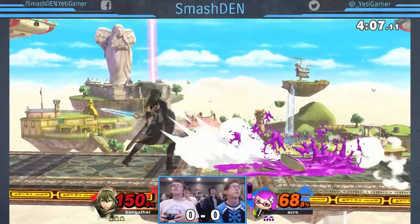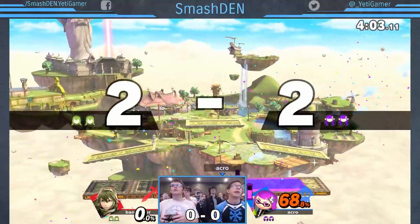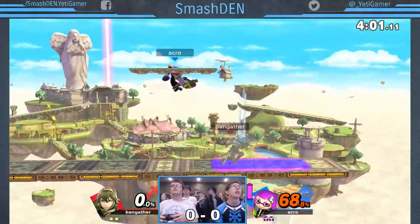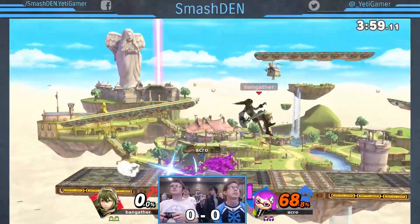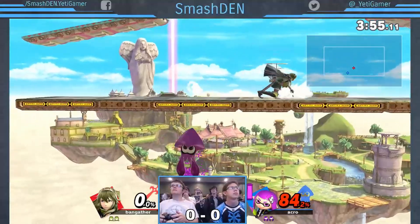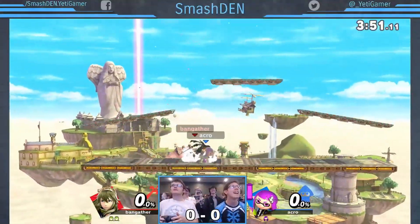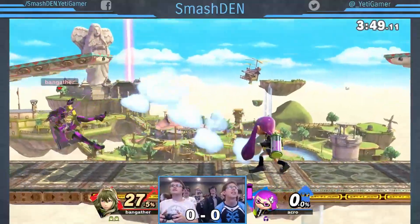There's the roll into it, he just takes the grab, goes fully with the attacks, doesn't get a throw off on the end, pounds him — that's easily going to put him out the side. Coming into two stock here with 68.8% on him already, nice set there, and that's going to actually take him all the way out. Not quite able to get up to the bottom of the stage, really close on that one, so we got a full stock lead for Bangather here.